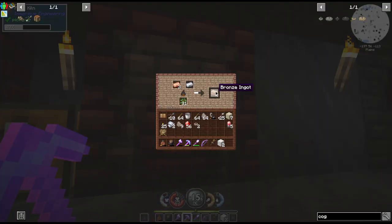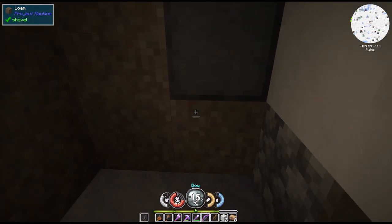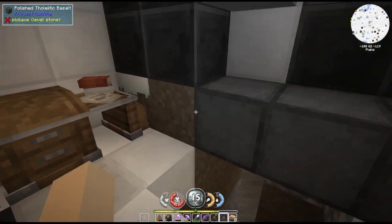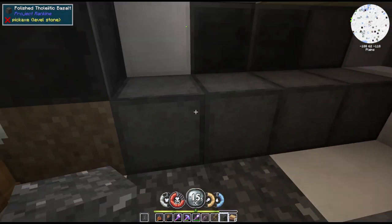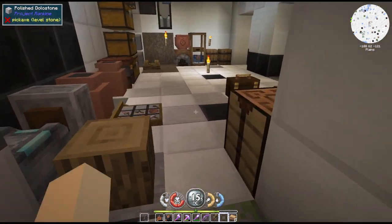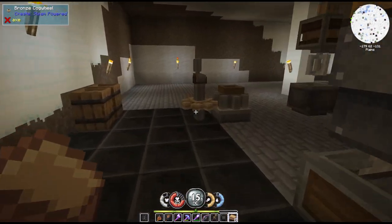I hate using the whole F7 thing - the X's annoy me. I'm constantly yelling at Junior to turn that crap off because he has it on all the time. I guess I probably should turn it on just long enough to check down there, now that I know it apparently isn't safe. I've been needing a new staircase anyway, so I'll make a better one.